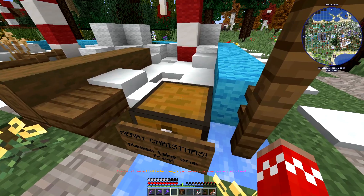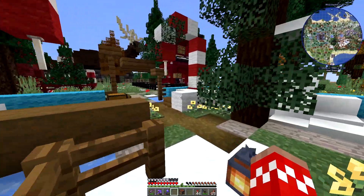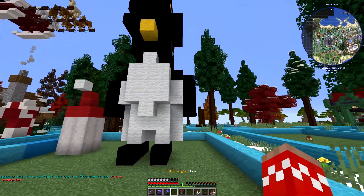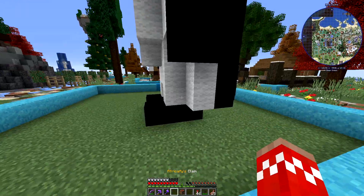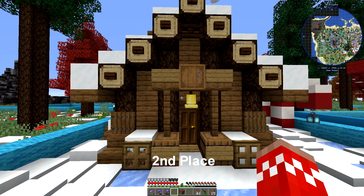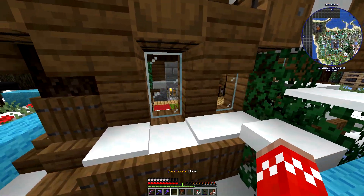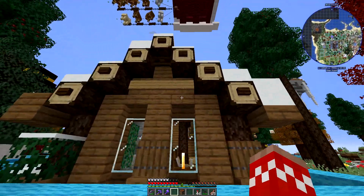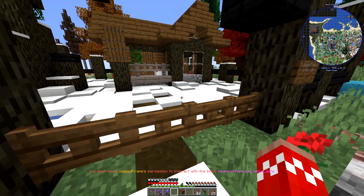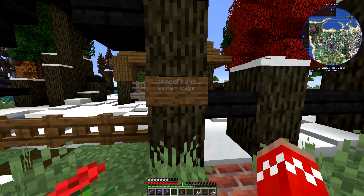There's also Samet's build - very nice and wintery, lots of snow and all the Christmasy things you would see, and a penguin which definitely fits the snowy theme. That's Africa's claim. Then there's what looks like a gingerbread house - that's Kornos' claim in second place, very cozy inside. And Jagged Frame's winter cabin - a very nice little cottage. What nice builds!